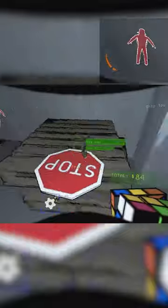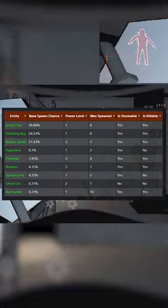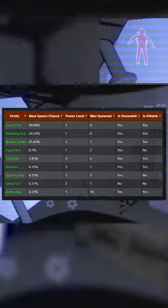Another thing that makes this map really safe and really good is the fact that it has tier 1 loot, but almost all the mobs on it are extremely easy to clear and usually don't have any problems. You spawn snare fleas, hoarding bugs, bunker spiders, and then a few other ones randomly, but these are the main three to run into, making this almost as easy a map as Experimentation.